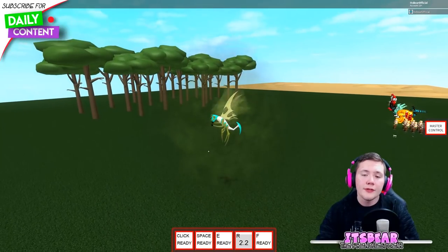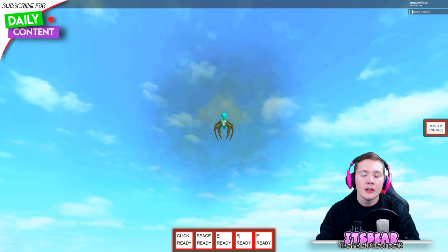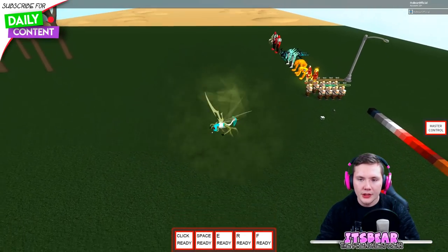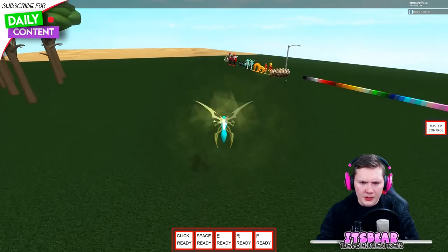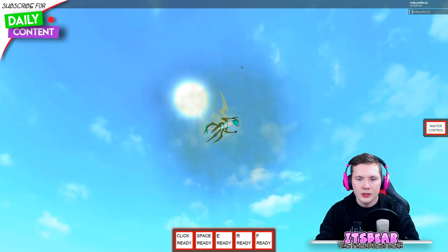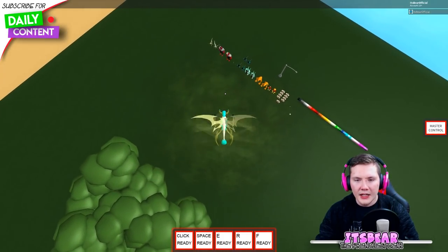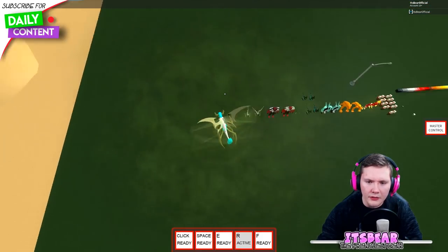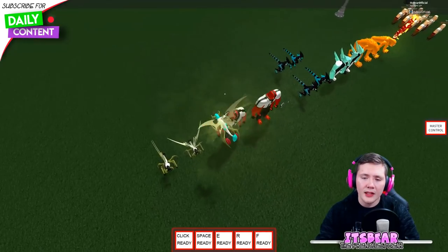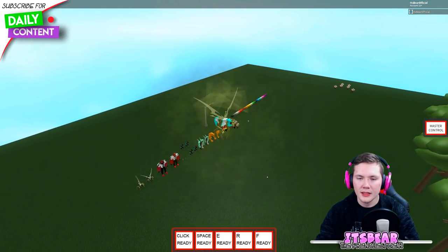Stinkfly doesn't have an ultimate yet but has some cool abilities. The flight mechanic might confuse some people: if you look up and press spacebar you go up, and if you look down you go down — that simple. So for example if you spot a Forearms in the distance, you go down and press R to move a little faster toward them. The ascent and descent aren't super quick, which I think is actually a pretty good design choice — maybe slightly faster would be nice, but that's minor feedback.